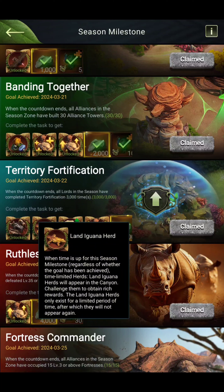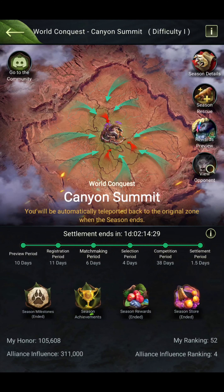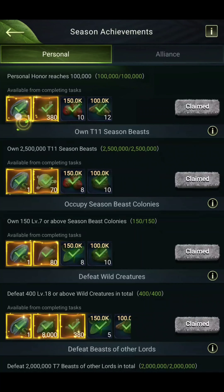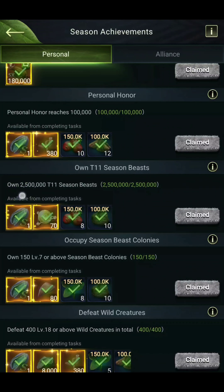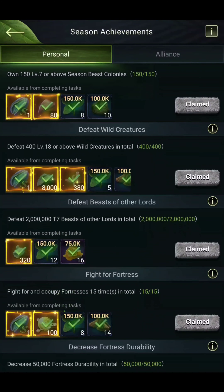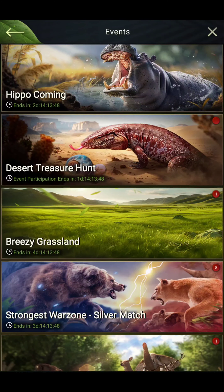After this, there are the Season Achievement Tasks. Going to this section, we need to complete all the tasks to get one bet from each task. For example, 'Personal Honor: Reach one league' gives one bet, and '22.5 million T11 season beast' gives one bet. Completing all these tasks, we can get at least 8 bets from here.